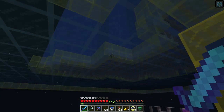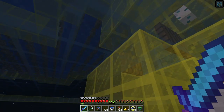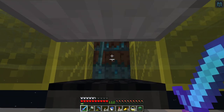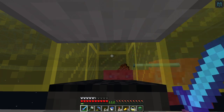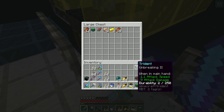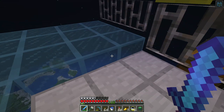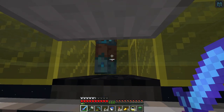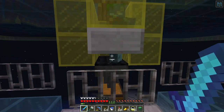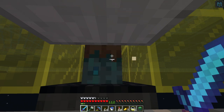That's the fabulous drowned farm where we will get more Nautilus shells so we can make more conduits, and I will finally get my trident. He dropped it! He dropped it! Yay — it's got Impaling 2 on it, it's almost dead. I got my trident! I got my trident! Cool — so I will call that a success. Thank you for watching. This is Theron in Minecraft Lamparty and I will see you next time. Bye bye.